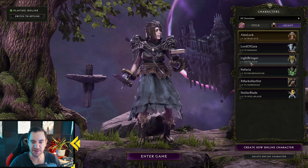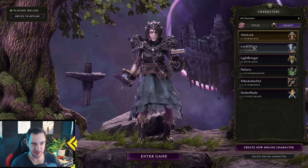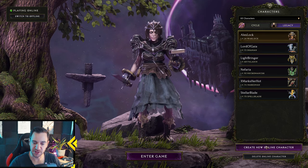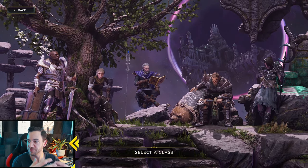This is a Warlock, this is a Shaman, this is a Paladin — you can't change these anymore. If you want a different Mastery, you have to make a new character and play it differently. You always start with the base class.